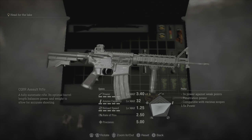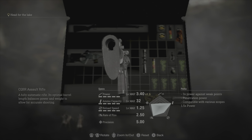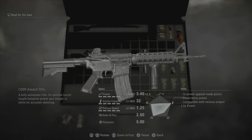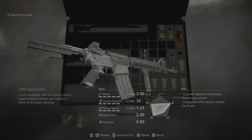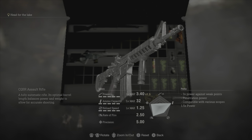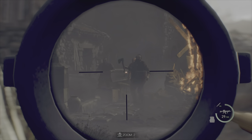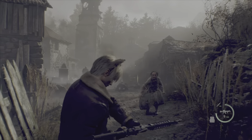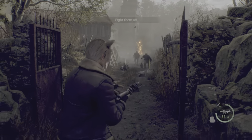We do have one more rifle — the CQBR Assault Rifle, fully automatic. This was not in the original Resident Evil 4, so it's a nice addition. It also has 3x power against weak points, penetration power, compatible with various scopes, and its ability is 1.5x power. This thing is really, really powerful and puts me in a weird spot. Let's try it out with the scope — I'll be honest, I actually like this one more without the scope. It does jump a bit but kind of does the job, and if you hit the head or weak spots this thing is ridiculous.